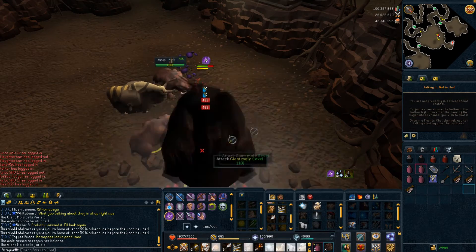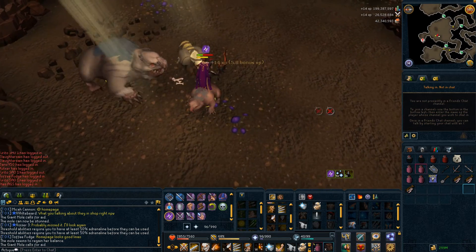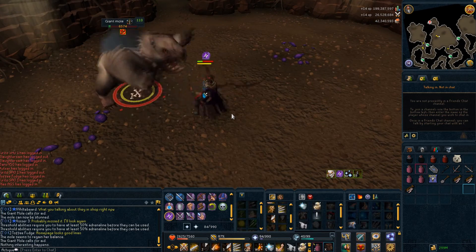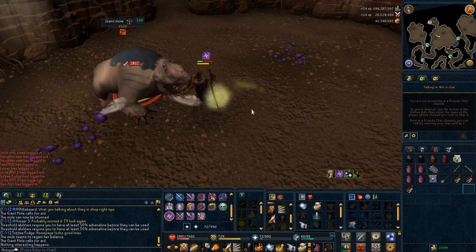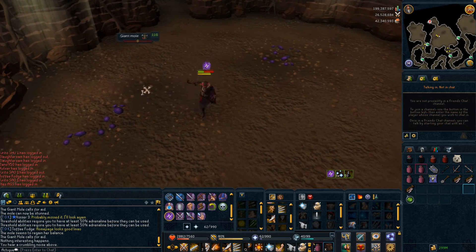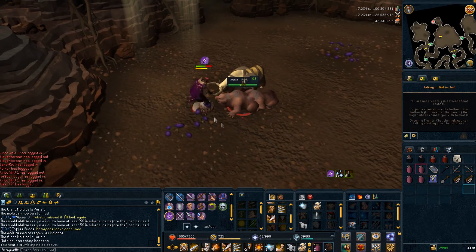There was a big bunch of patch notes, most of which aren't that interesting, but I'll leave a link. One notable fix: there was a glitch where you could keep your Warband supplies by hopping into a free world, making it much easier to escape from other players.